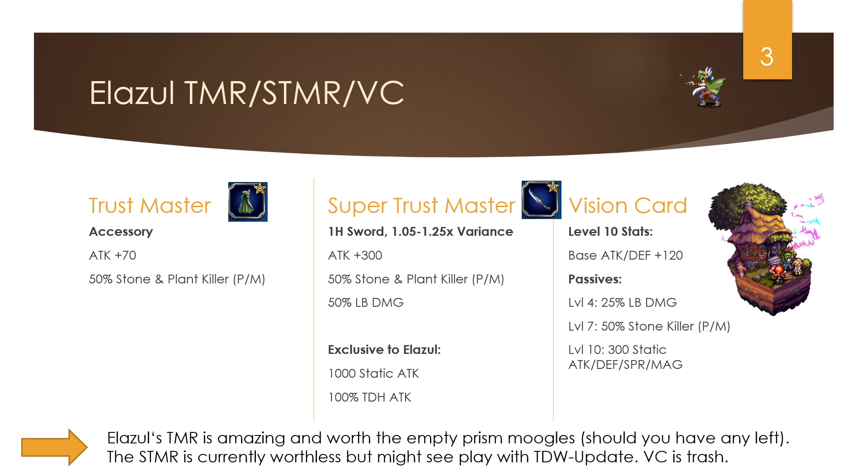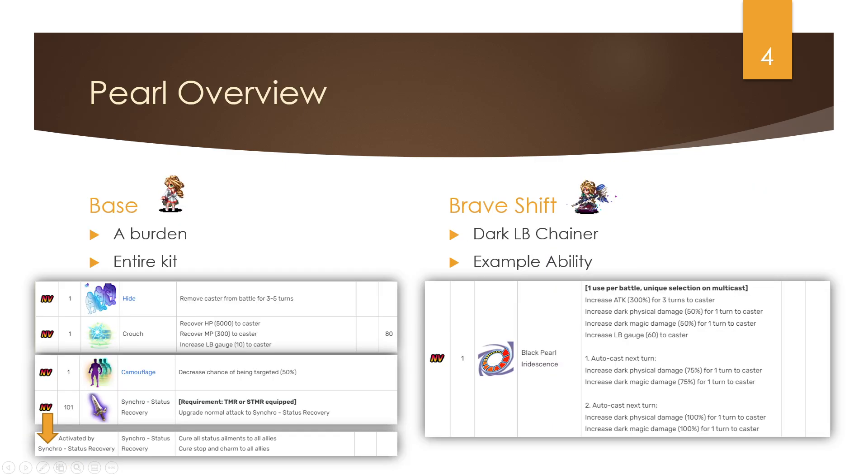The STMR is currently worthless and might be decent in a year, but by then we'll likely have much higher attack value swords or other weapon types anyway. The vision card is sadly still trash — low LB, low static attack. You're better off using Titus's card or Knights of Grandchild card. There are plenty of better options.